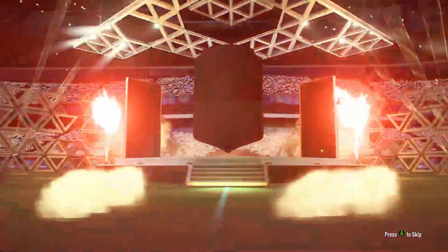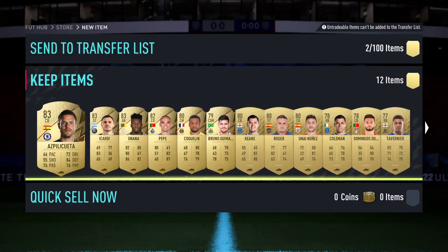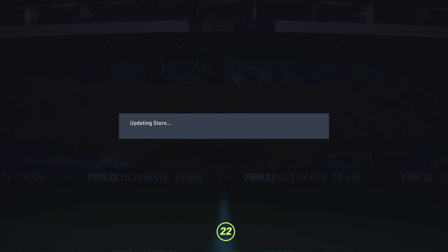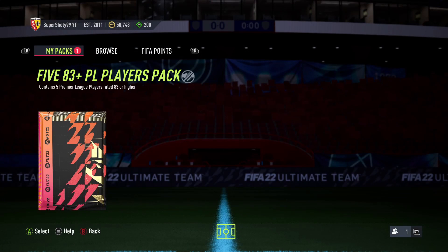We'll start off with the Jumbo Premium Gold Players pack — 83-plus guaranteed. Come on, bless us! Maybe not going to give us a Team of the Season right now, but it's alright. We'll send everything to the club, and this is the big one — can we pack a Team of the Season?